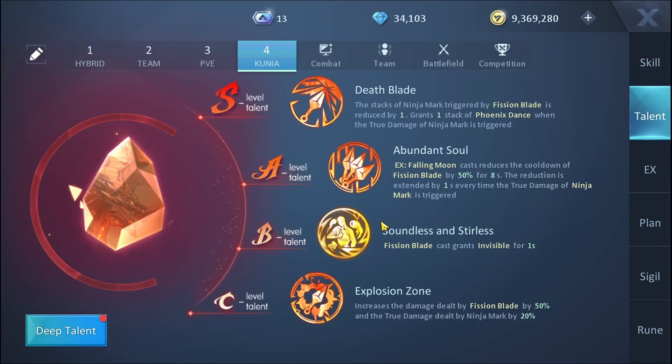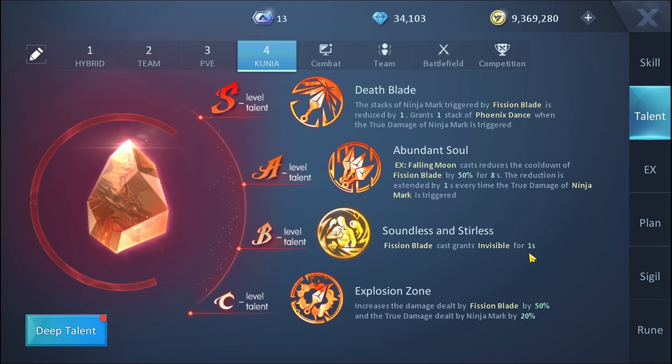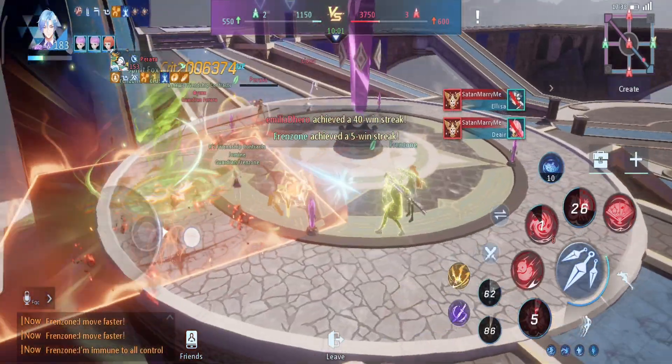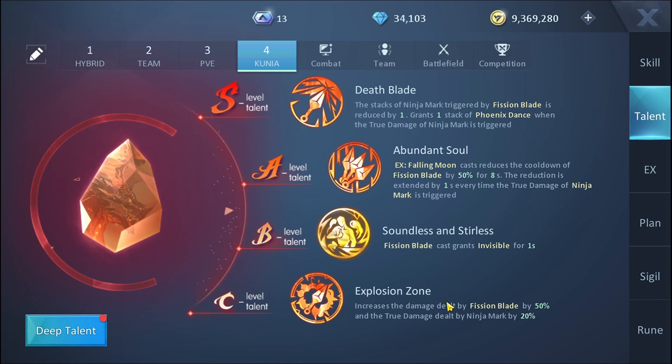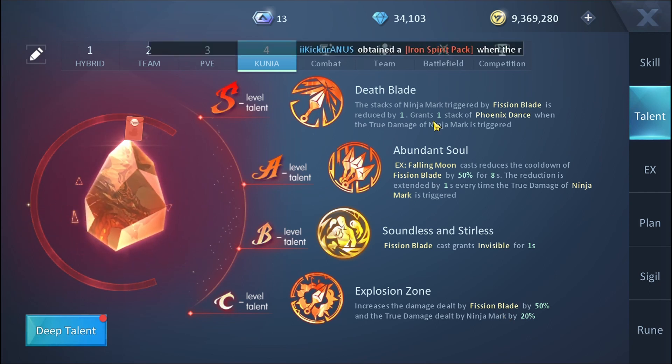For a more strategic playstyle, you have the B-level talent Fission Blade for invisibility — every time you use this skill you won't be targeted by your opponent. And finally, the C-level talent Explosion Zone is just to help you deal a lot more damage in your kunai state.